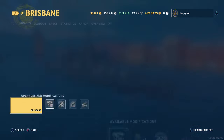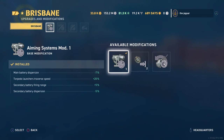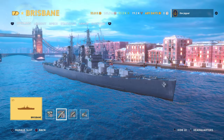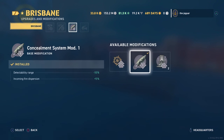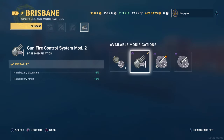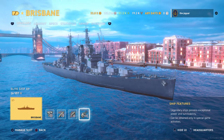For upgrades: first is Aiming Systems Mod 1, which improves main battery dispersion and torpedo launcher traverse speed, with a small improvement to secondaries. Then Steering Gears Mod 2, improving rudder shift time by 20%. Concealment System Mod 1 improves detectability and incoming fire dispersion, doubling up with the fully upgraded camo to add another 5%. The last slot is Gunfire Control System Mod 2, improving main battery dispersion and range. We did not go with any epic mods.